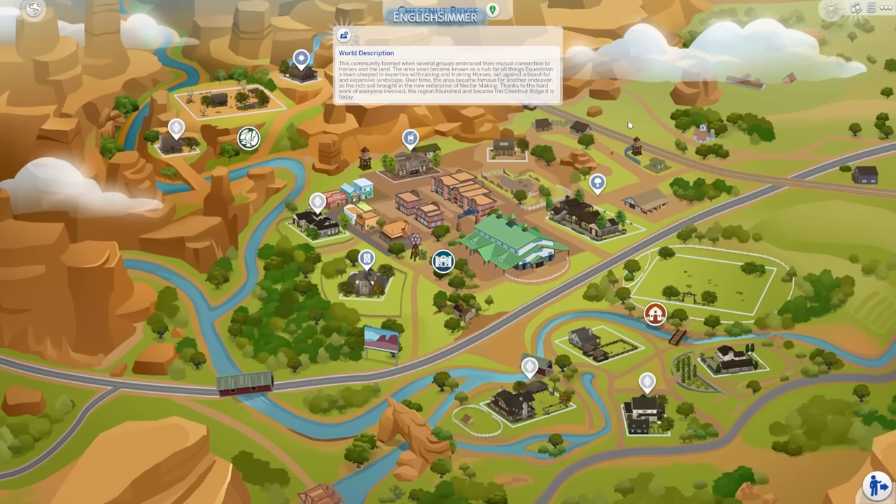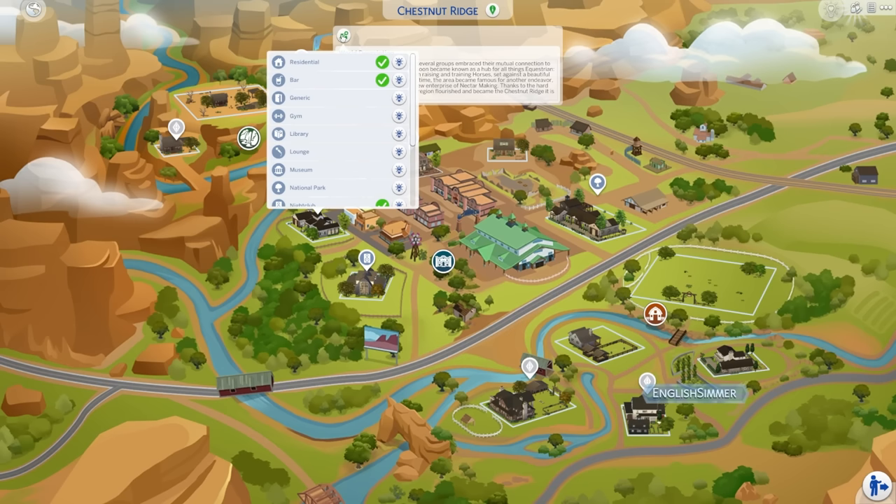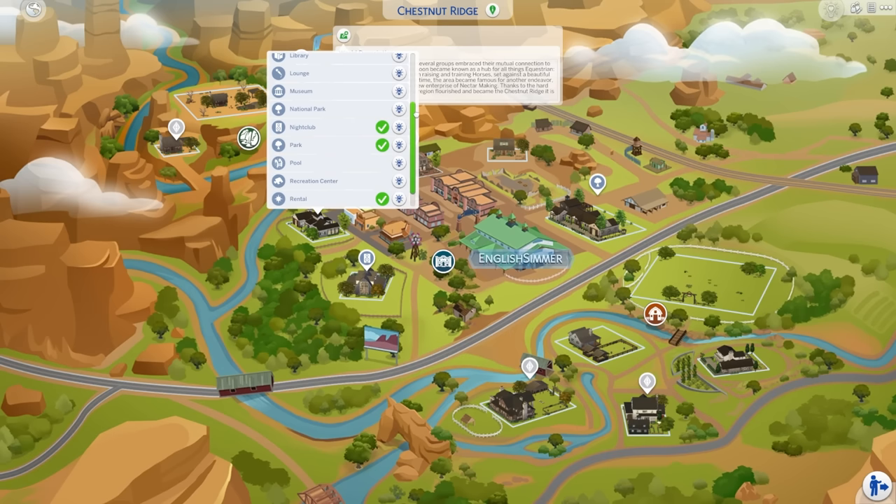Over time the area became famous for another endeavour as the rich soil brought in the new enterprise of nectar making. Thanks to the hard work of everyone involved the region flourished and became the Chestnut Ridge it is today. There aren't any new lot types included with this pack. The dance barn is just known as a nightclub and the bar is just a bar. We do get an equestrian centre but it is just a rabbit hole, so you can't build one yourself.